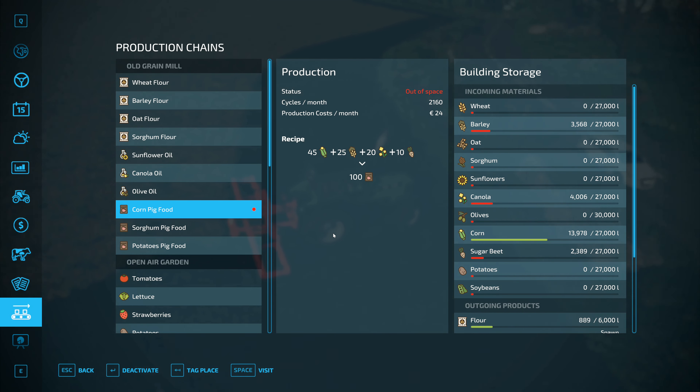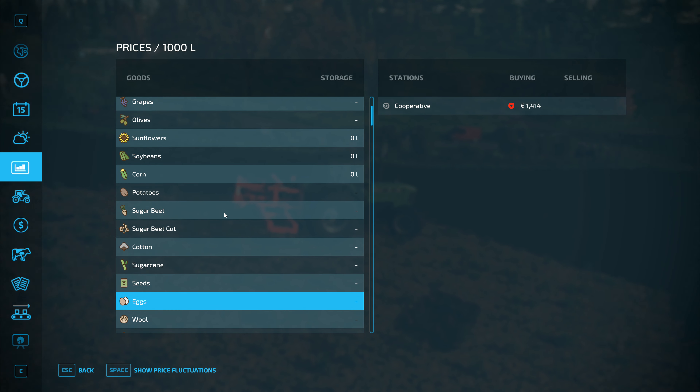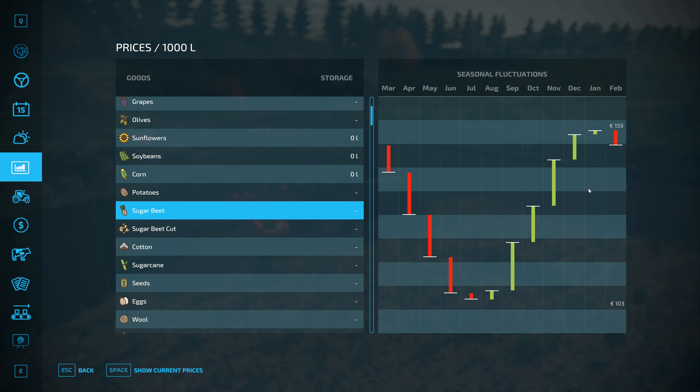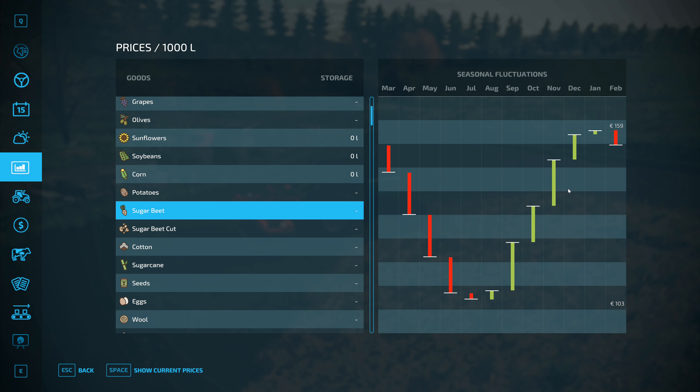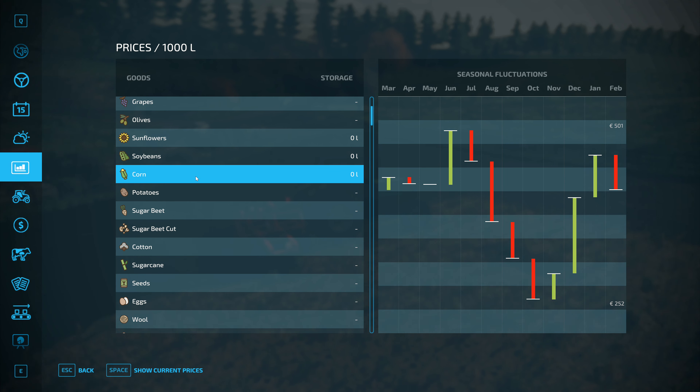So now I can go and have a look in here at prices - that's what we were looking at. So we want to see the sugar beet at the moment. The highest price is January, so we're approaching the high price for sugar beet. Potatoes, corn - according to this, the high price of corn is June.